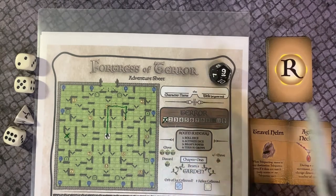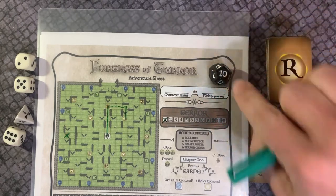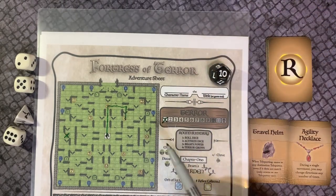Round 1, Phase 4. Your sense of terror grows. Rotate the doom die to the next highest number, which is a 10, and advance the terror track by 1.